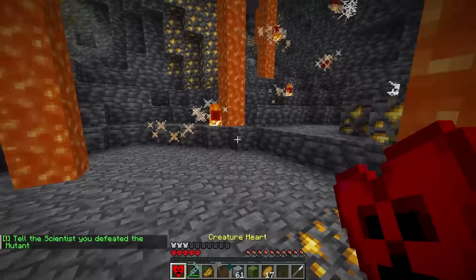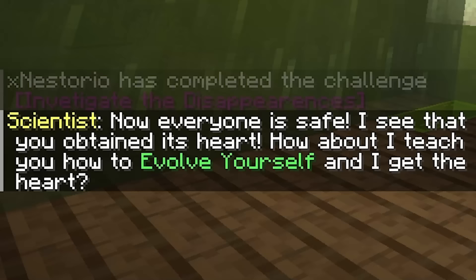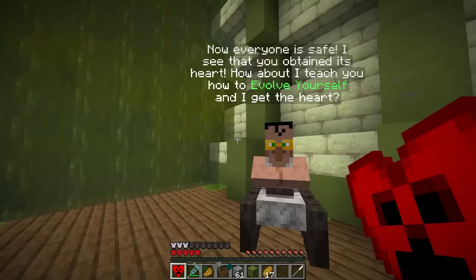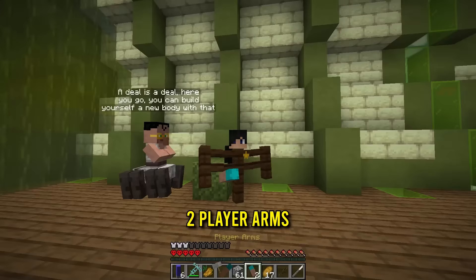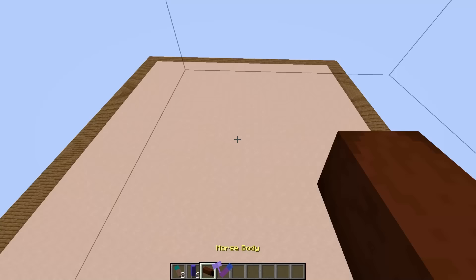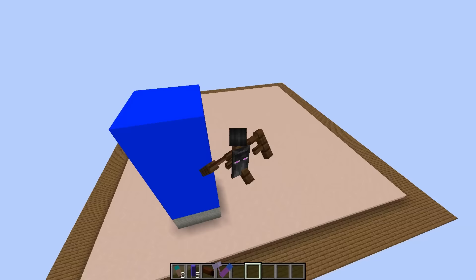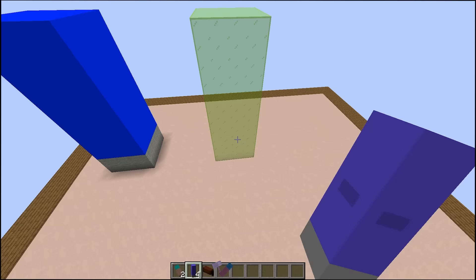Tell the scientists you defeated the mutant. Got your creature heart. Now everyone is safe. I see that you attained its heart. How about I teach you how to evolve yourself and I get the heart? Deal is a deal. You can build yourself a new body with that. We just got two player arms, six player legs, and a horse body. Let's go attempt that. Right click, and it came with us to build mode. So I can select where I place this. If I just right click, it places the leg. Okay, so I can now decide to make a new body. Let's put one leg there, and then another here. Because we have six legs, do I just give myself six legs? I mean, that might be why I have a horse body.